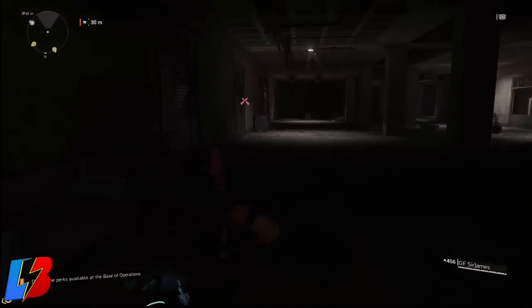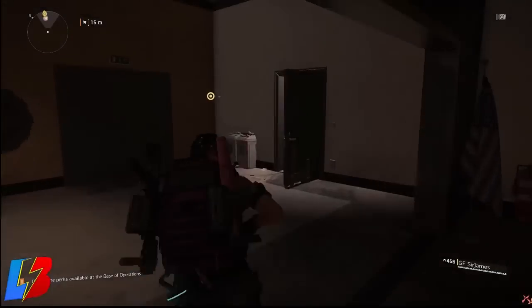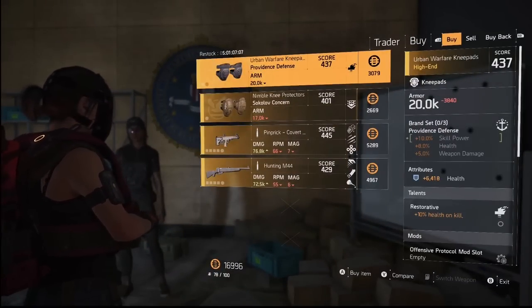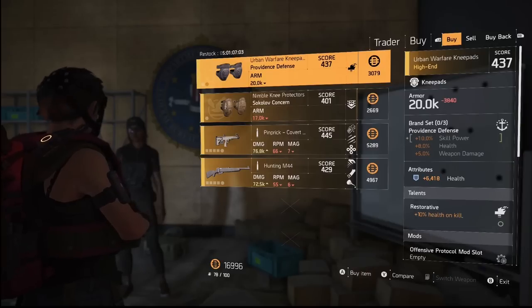So from what you see, she has a set of two pairs of knee pads at 437 score and another one at 401. We have a marksman rifle which comes with the talents First Blood, Allegro, and Everlasting, and we have another marksman rifle that comes with Fast Hands, Extra, and Grease.